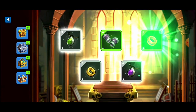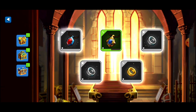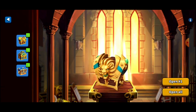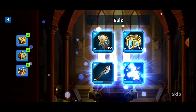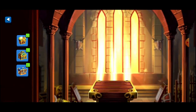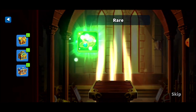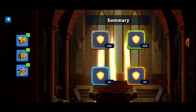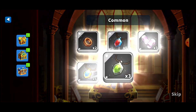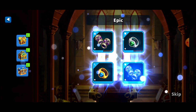Four purples and two legendaries on the last chest — come on legendary! Four and two — that's crazy good luck from common chests, four purples and two legendaries! I guessed five legendaries. Oh — three legendaries! Four purples and three legendaries — how do you almost have more legendaries than purples? That's crazy!